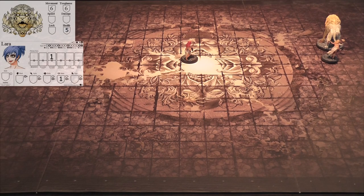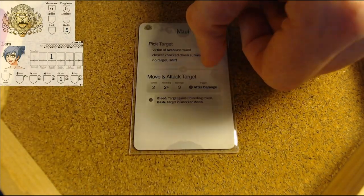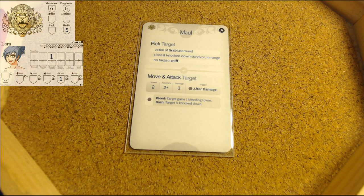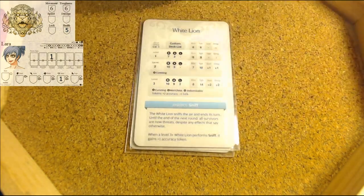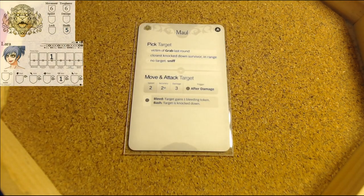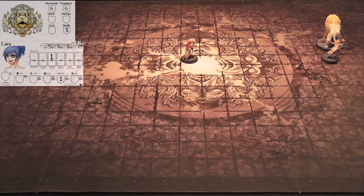Monster's turn again. Victim of grab last round - there was none. Closest knockdown survivor in range - there are none. So I guess we're going to Sniff. Sniff - till the end of the next round all survivors are now threats. That's fine, they already all were threats.